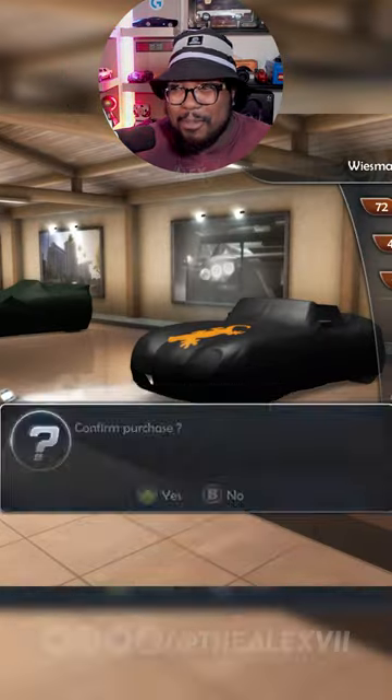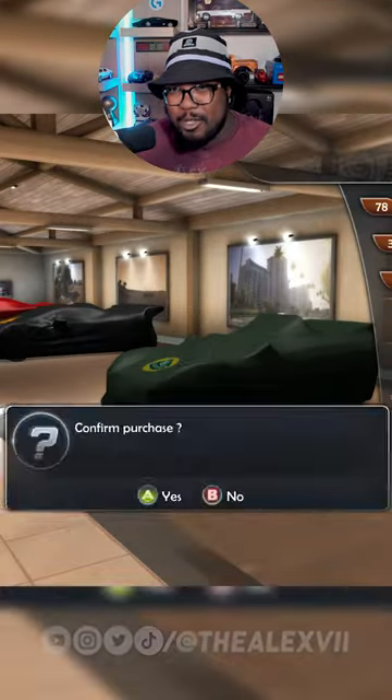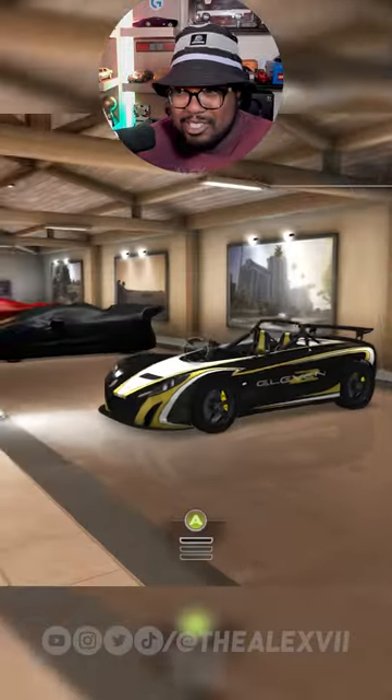This is Test Drive Unlimited 2's Clubhouse Garage. Once you had it fully maxed out, you were able to unlock four exclusive vehicles for you and your club that you could all actually use — everyone in your club could use these cars.